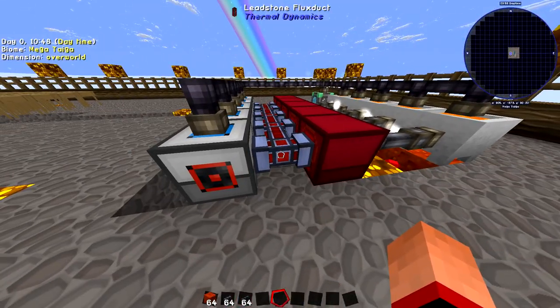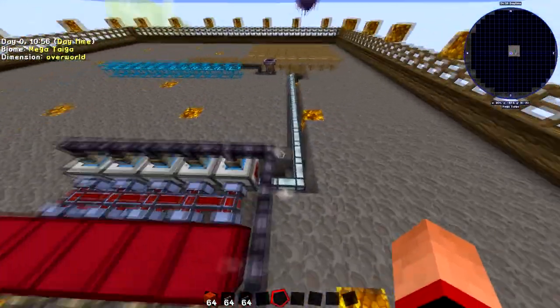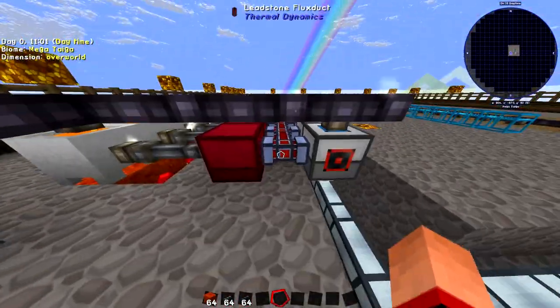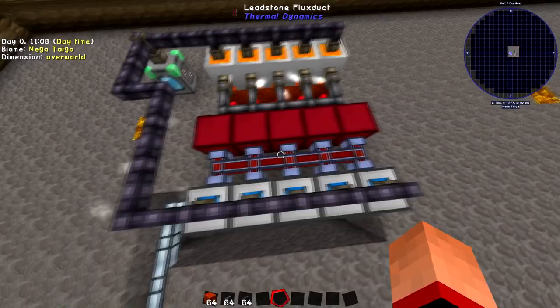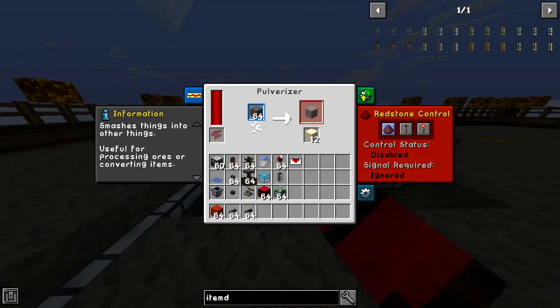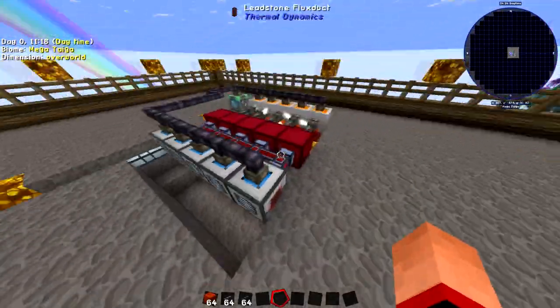The leadstone flux duct step is one you can skip if you just want a single pulverizer setup. I've got it here just to show a multiple pulverizer setup. If you wanted just a single pulverizer, you could put one magmatic generator next to it and you don't need the flux duct at all. But if you do use it, just have the leadstone flux duct coming straight out the front of the magmatic generators and into the back of the pulverizers — it will power them all absolutely fine. As you can see, they're all 100% powered.